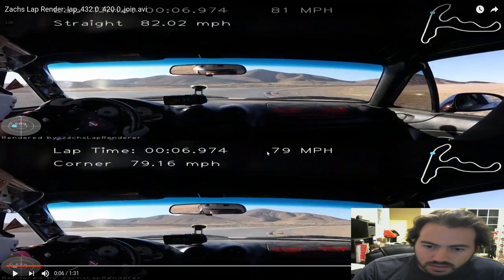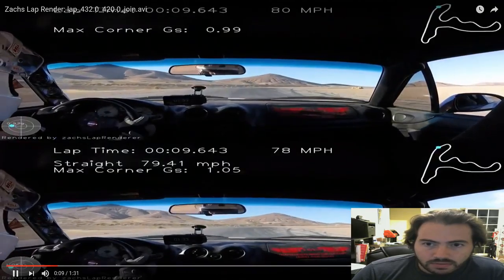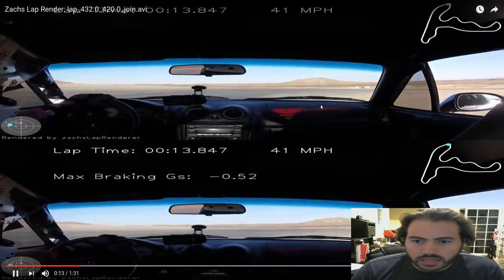That speed difference could just be GPS or the video synchronization being off by a frame or two. Though the max speed is very much different. As we enter the braking zone for turn two and hit the apex, you can see the cone just over the windshield — again, pretty close, not much in it here.